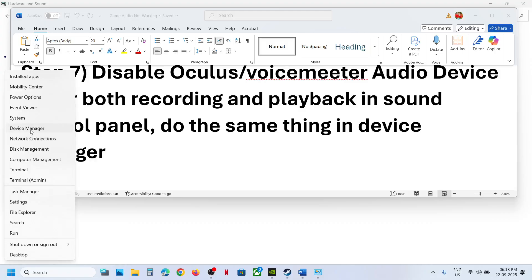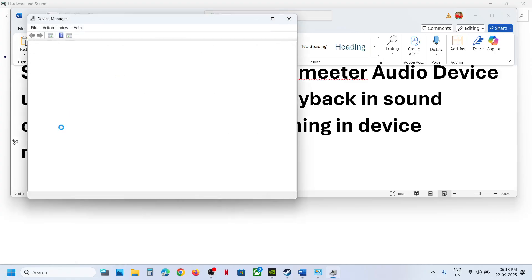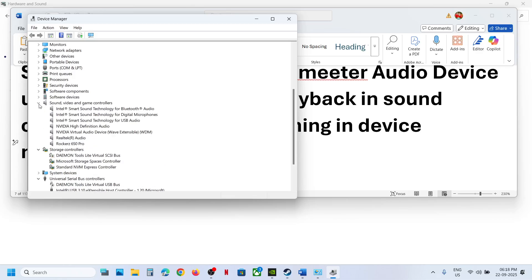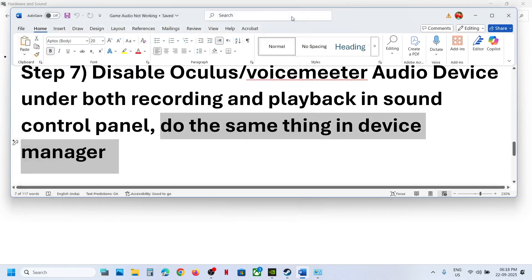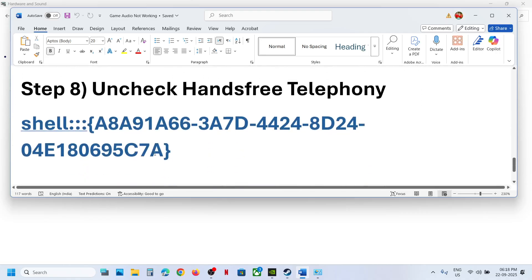The next step is to do the same thing in Device Manager. Right-click the Start menu, go to Device Manager, and expand Sound, Video and Game Controllers. If you see multiple audio devices and there are third-party ones you are not using, right-click and disable them. Keep the speaker you want to use enabled. Launch the game and check. You can always re-enable them after you're done playing.